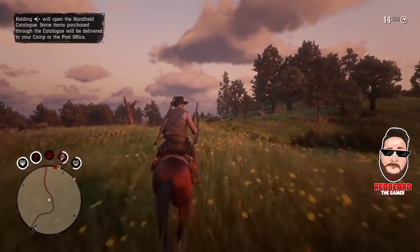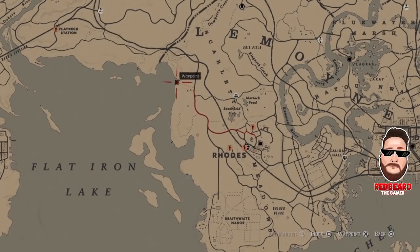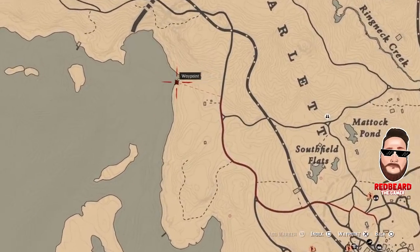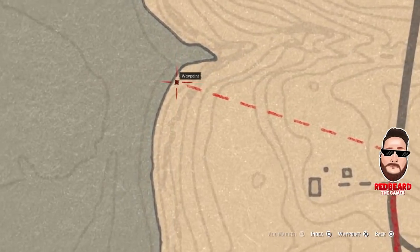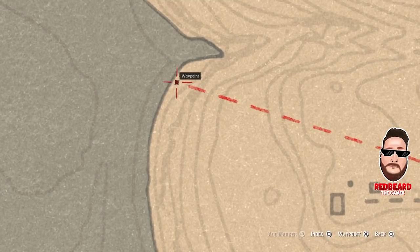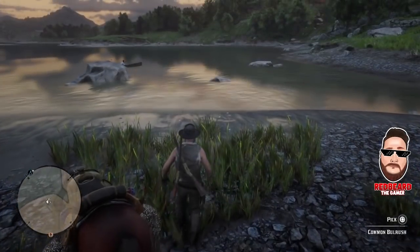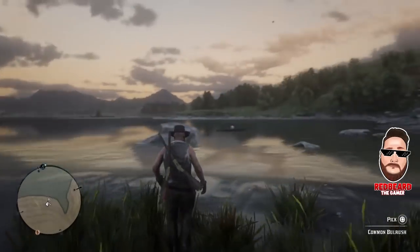I'm going to pull up the map and show you where we need to head. Go ahead and head over to northwest of Roads — you can see it right here on the map at the waypoint. Head right to where the shore kind of bends on a half circle, right where it cuts into the land.